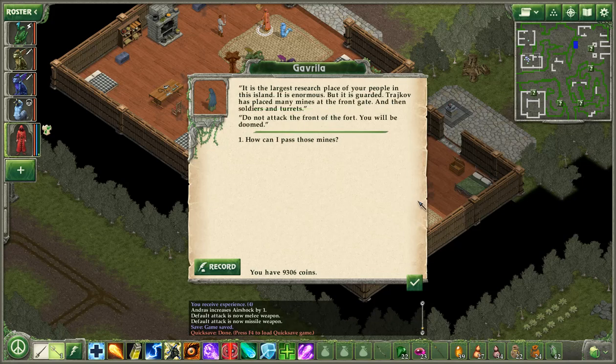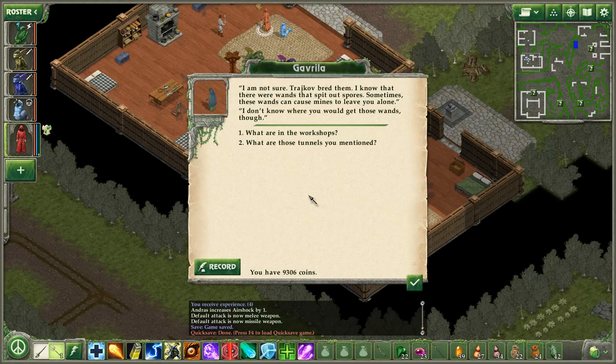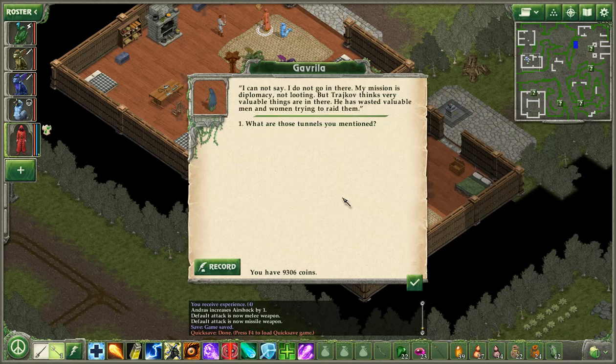'What's in the research fortress?' 'It is the largest research place of your people on this island. It is enormous, but it is guarded. Trashkov has placed many mines at the front gate. Do not attack the front of the fort — you will be doomed.' I like that kind of challenge. 'How can I pass those mines?' 'I'm not sure. Trashkov bred them. I know that there were ones that spit out spores — sometimes those ones can cause mines to leave you alone.' Right, or just outright blow them up. 'What are in the workshops?' 'I cannot say. My mission is diplomacy, not looting.'